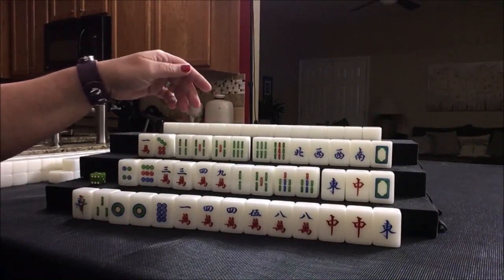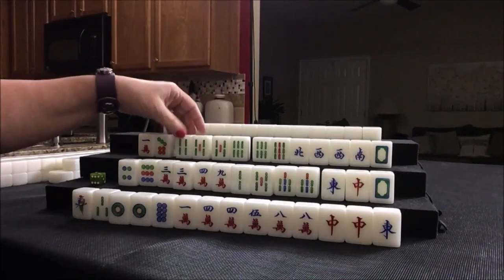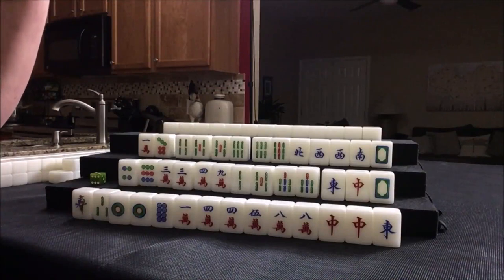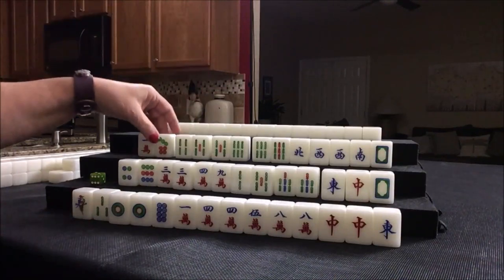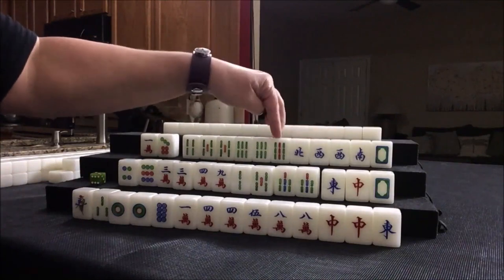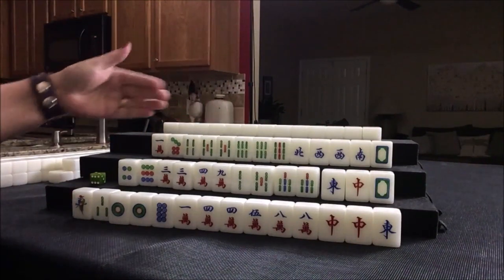Pure double chow is number 69 — that's one point. This is West seat, we have a pair of West winds — we'd get two points there. Half flush is six points, half flush is number 50. Let's get rid of these and see about a half flush. We'll see if we can chow. We're going to need tiles here for the nine, or pair up these honors. This effort is going to be half flush, maybe some chows.